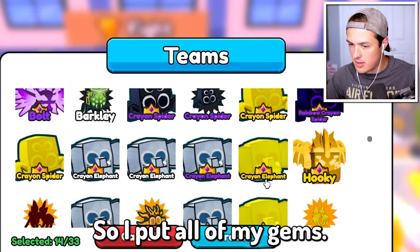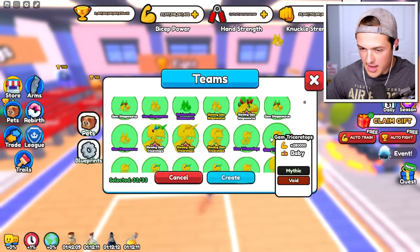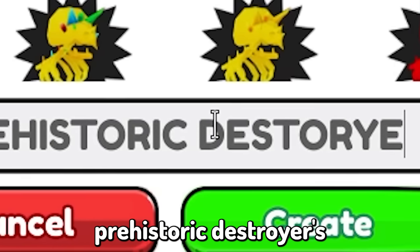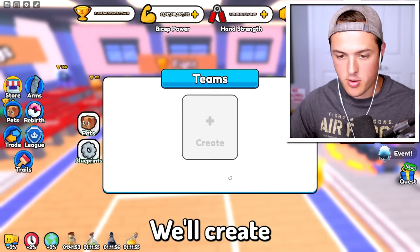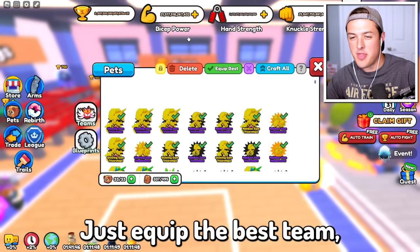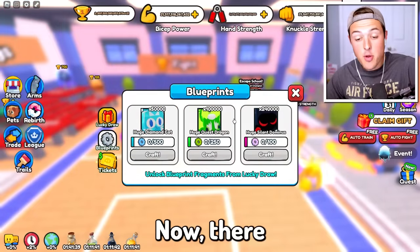So I'll put all of my Gem Stegosauruses, my Gem Triceratops, and my Rainbow Stegosauruses. I think I have all of them, so let's hit create — and we could name this the Prehistoric Destroyers 9,000. We'll create that as our team. I can equip this team, and I guess they decided to add this in just in case you wanted to switch up your team.